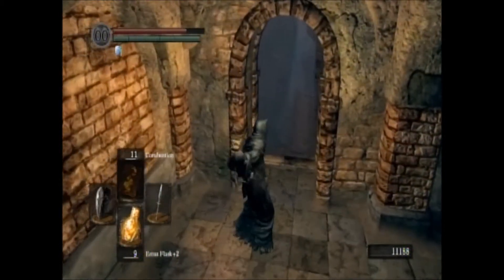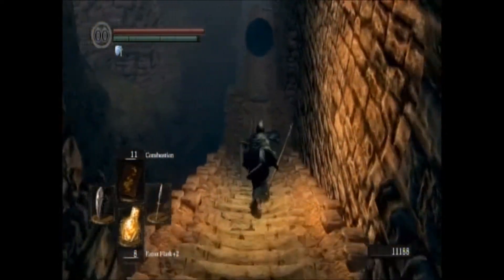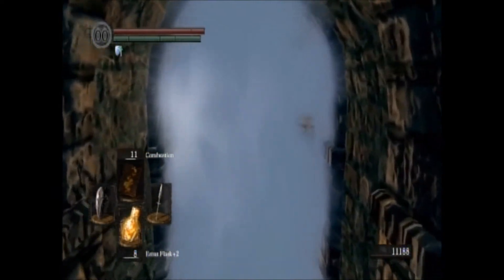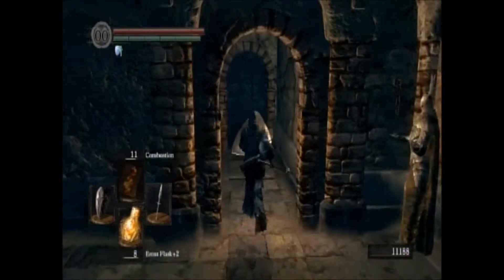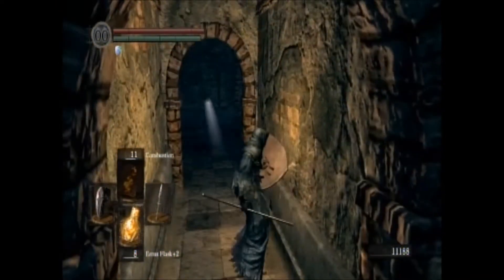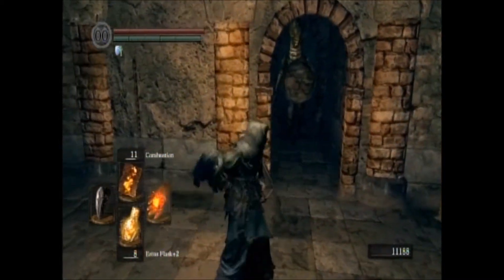I'm switching to the ring, and I'll keep the Blue Tearstone Ring on because it boosts your health when you get low. Run on down here and we're going to pass through the fog gate. In this next area, be careful — there's another trap but this one's different. As soon as you step on it, daggers are going to shoot at you from behind. See how I'm standing here — I tried to get the trap to snag that lizard guy but didn't quite get him.